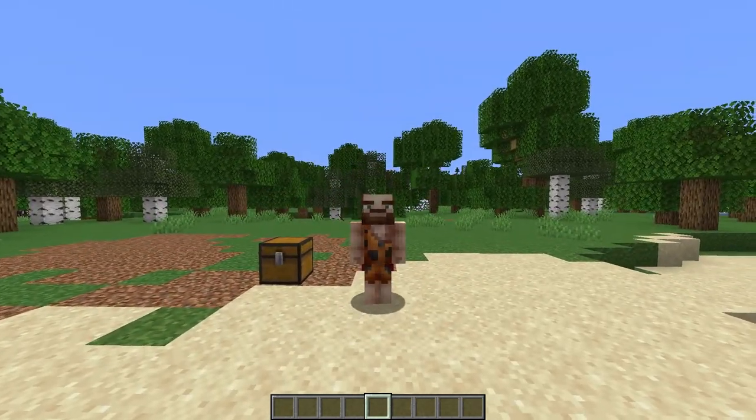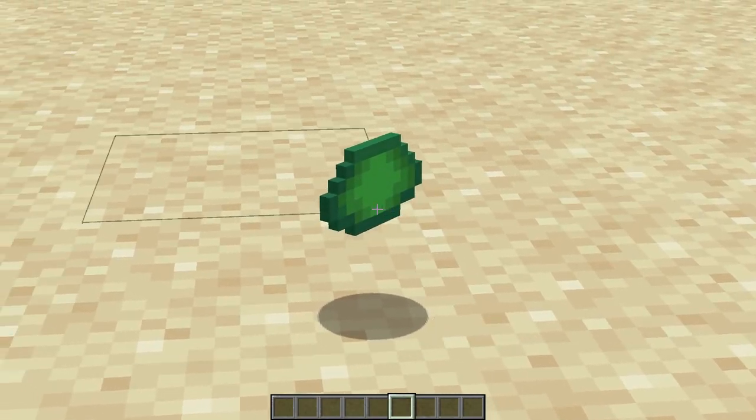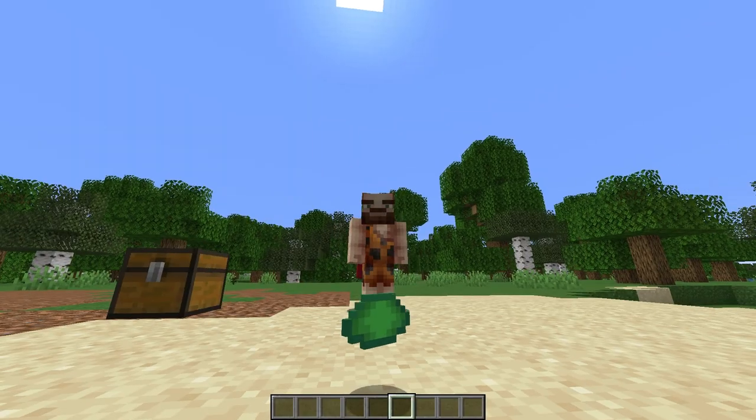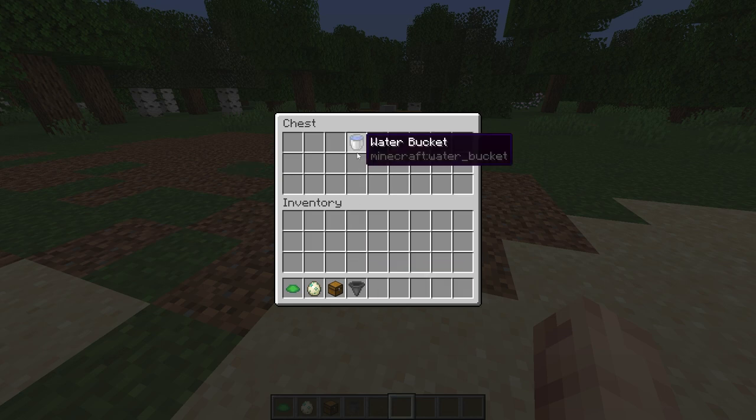In today's video I'm going to show you guys how to make yourself an easy scute farm. Everything you're going to need is inside this chest right here. You're just going to need some turtle eggs, a hopper, a chest, some water, and some blocks of your choice.